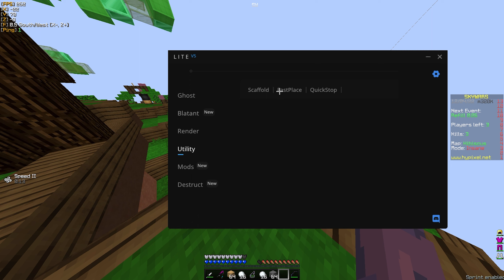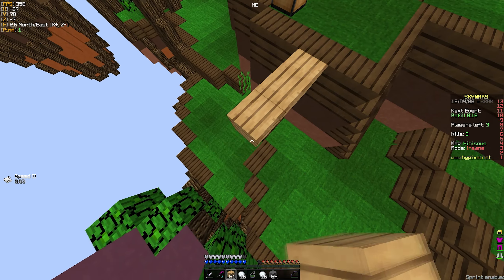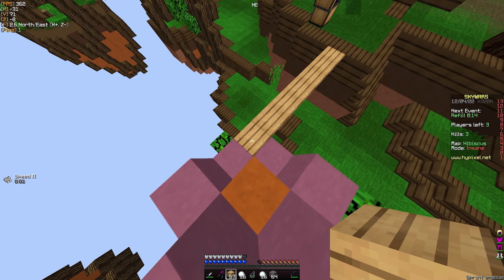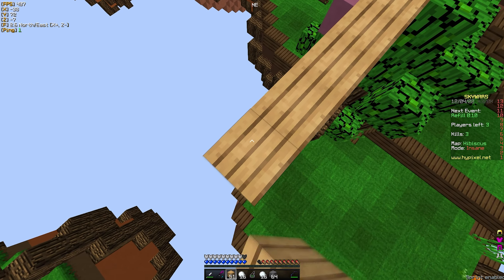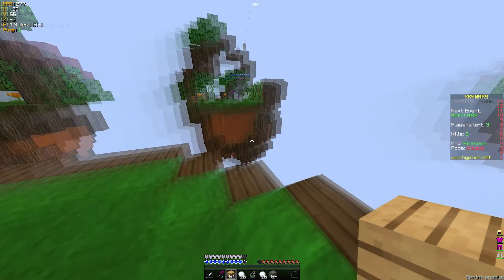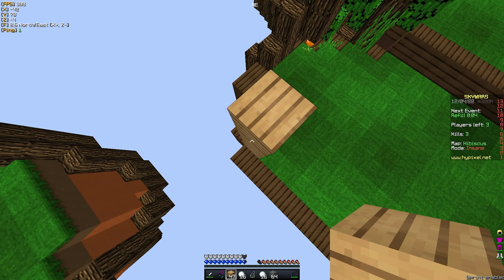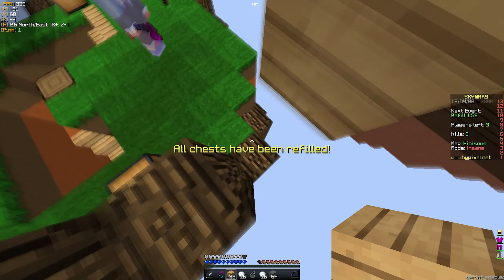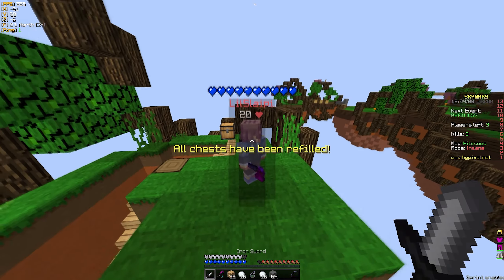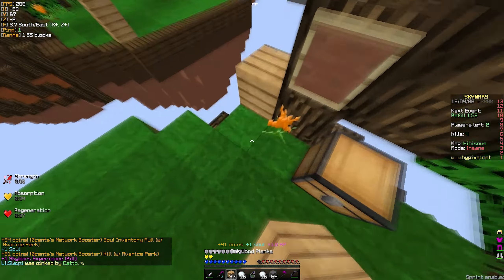I'm pretty sure none of these bypass, but the killer might as long as you rotate manually. You can see me testing the scaffold here — it seems to work fine, but previously I did have some experience with it throwing me off of the map. So if you buy this client, I don't recommend using its scaffold. I just don't trust it personally, but you guys can if you want.